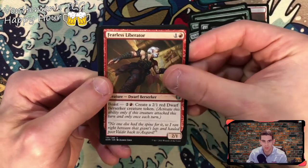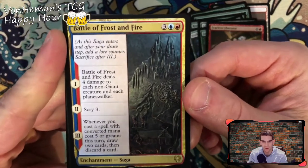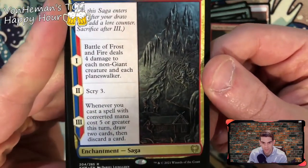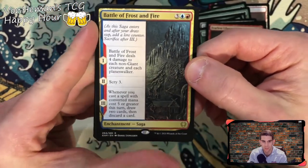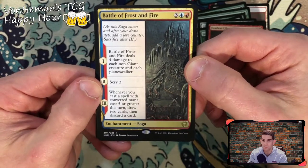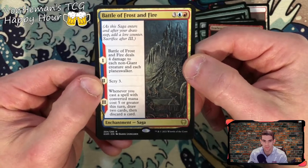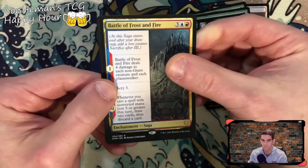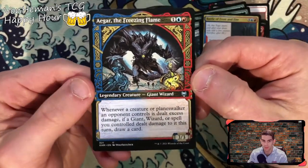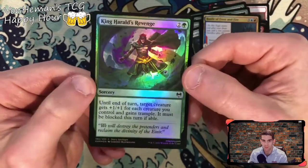Fearless Liberator. Battle of Frost and Fire — pretty nice. Frost deals four damage to each non-giant creature and each planeswalker. Scry three, and whenever you cast a spell with converted mana cost five or greater this turn, draw two cards then discard a card. Agar the Freezing Flame alt art — nice! Pretty cool. King Harald's Revenge holographic.